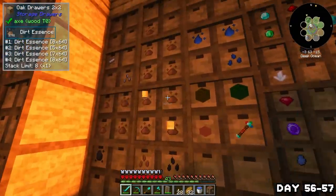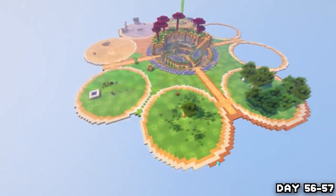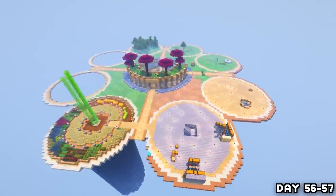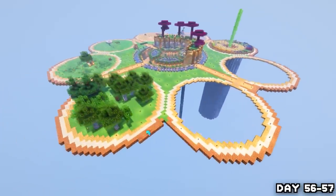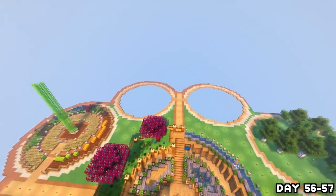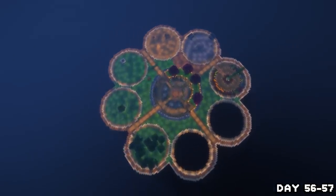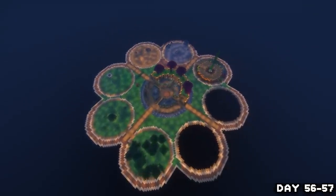On day 56 I grabbed a bunch of dirt essence, crafted it into dirt, and added two layers around the outsides of all the islands — it just needed doing even though it was quite tedious. After placing dirt all day and deep into the night, a bunch of mobs started getting in the way so I headed to bed and continued in the morning, filling in more dirt and adding sandstone for all of day 57.